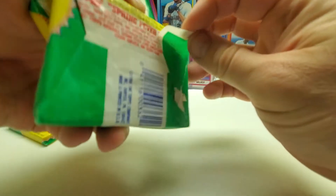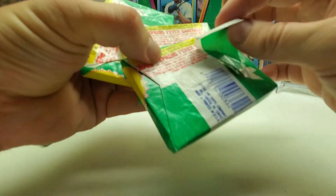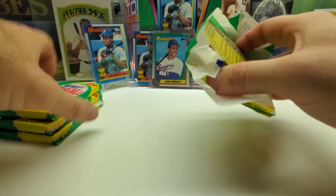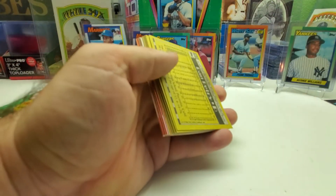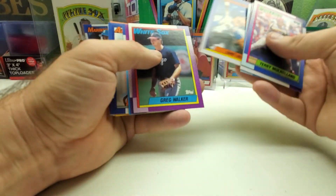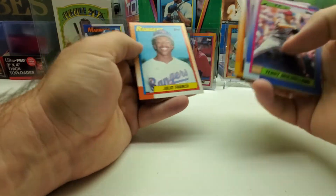This pack looks all ripped up — looks like it's got some from another pack maybe. Looks like another pack got stuck there, but none of these packs are missing anything. I don't think this box was searched, because we got all those goodies. Craig Biggio, Lance Johnson, Ryne Sandberg All-Star, and Julio Franco. Three packs left of the fourth stack.